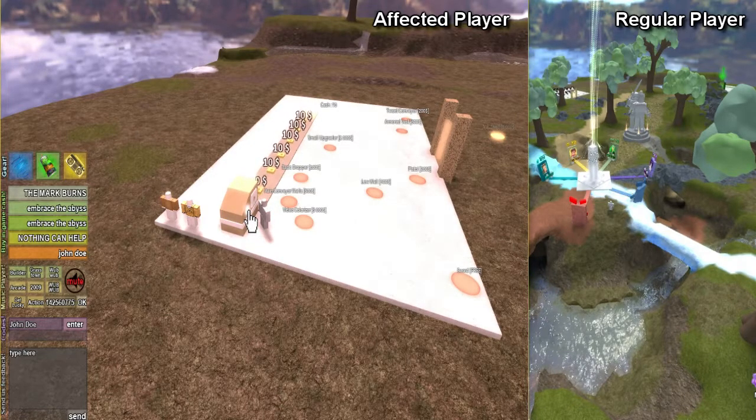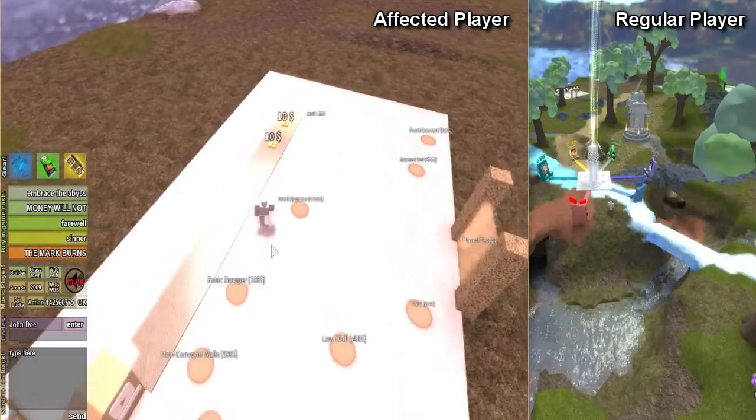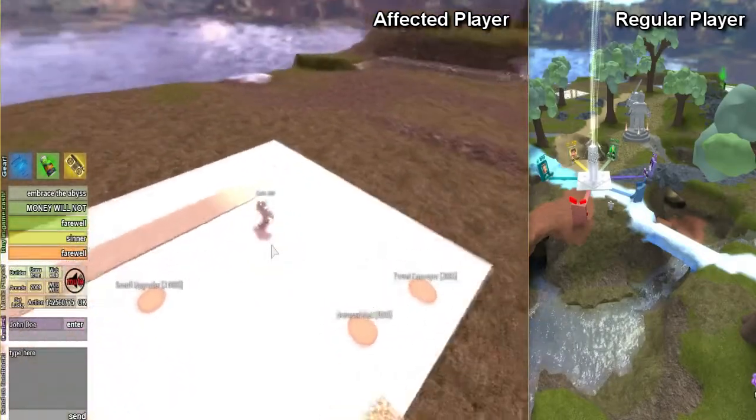At this point you can see the lighting changes permanently and the music is a bit different. The buttons previously used to buy currency now also have randomly generated messages. Naturally, the regular player is not going to see any of this, as the changes are only made to one client.